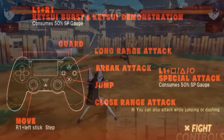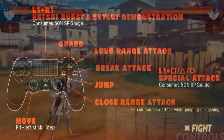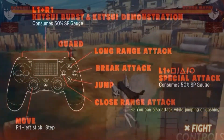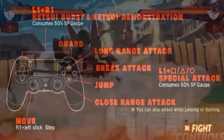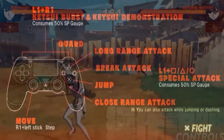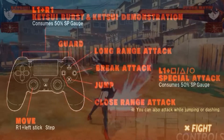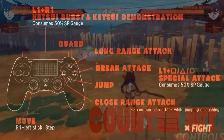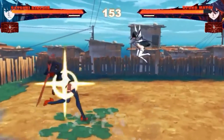For the R1 button it will be used for guarding, and if you hold the guard button while moving your analog stick, you get a sidestep so you can evade attacks and get some mind games going. For special attacks, you simply press L1 with either the triangle, square, or circle button — just keep in mind that it uses 50% of your meter.